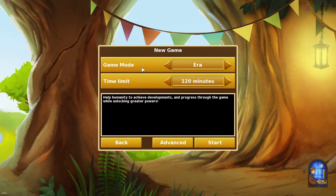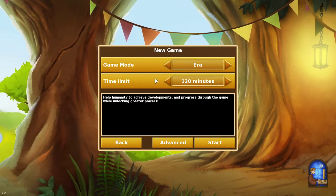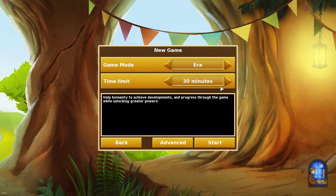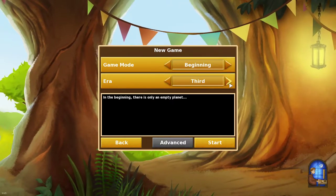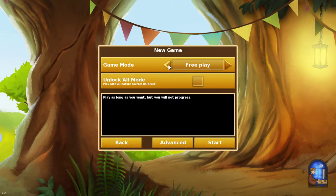Understanding it — this game is a little bit different. When we look at starting a new game, there's a time limit: you can choose 30 minutes, 60 minutes, or 120 minutes. There are different game modes, but generally the game mode you'll want to play to unlock achievements is the era game mode. The beginning is actually the tutorial, and there are three different tutorials I recommend playing. I'm going to cover some of those things too.